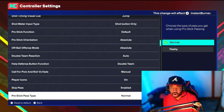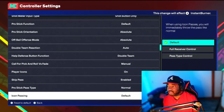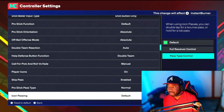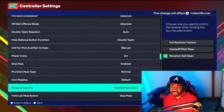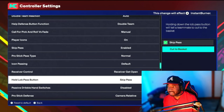Pro Stick Pass Type — you can pass with the right stick — always keep this on Normal. You don't want flashy passes causing turnovers because the lanes are kind of crazy right now. Icon Passes — on Default, pressing the icon immediately throws the pass. Full Receiver Mode lets you temporarily control the receiver, which is more of a MyCareer thing, so keep that on Default. Same thing with Receiver Control — just keep it on Receivers Gets Open. Hold for Lob Pass — Skip Pass or Cut to the Basket — I keep mine on Skip Pass.